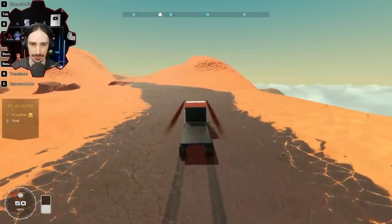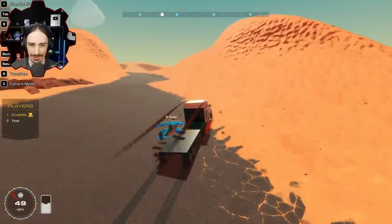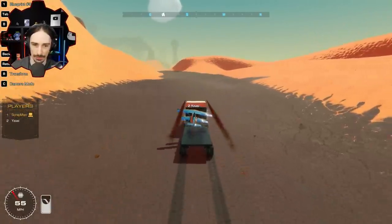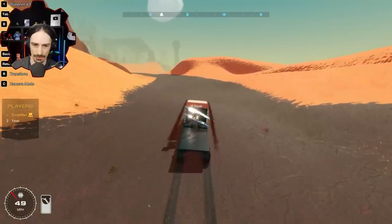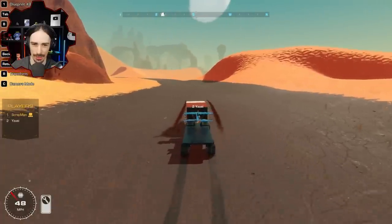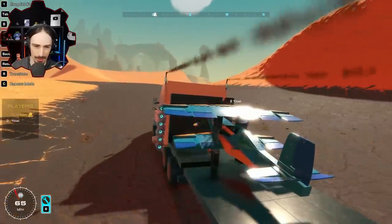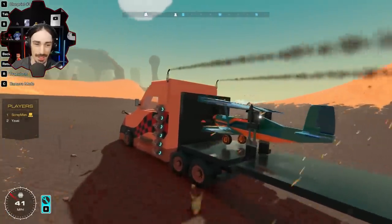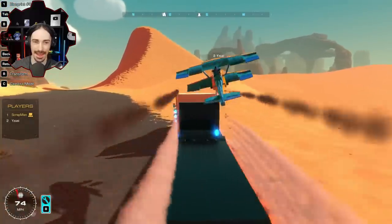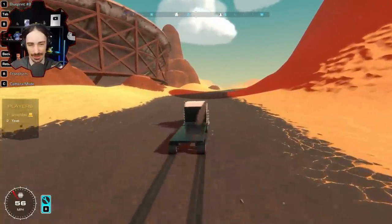Yuzi lines up again and lands successfully. They prepare for the takeoff attempt - Scrapman speeds up and counts down three, two, one. There's an issue where the pistons are in the wings, but they clear it. Yuzi gives it gas, pitches up, and successfully takes off from the moving truck. 'That was epic! Mission successful!'